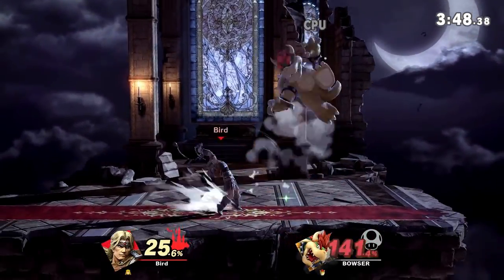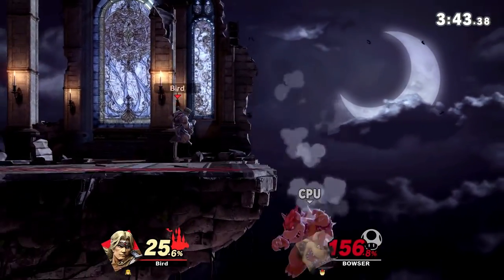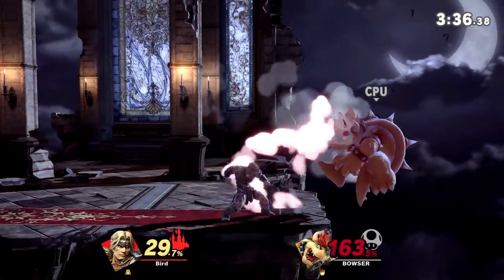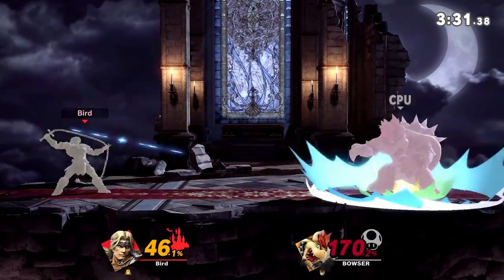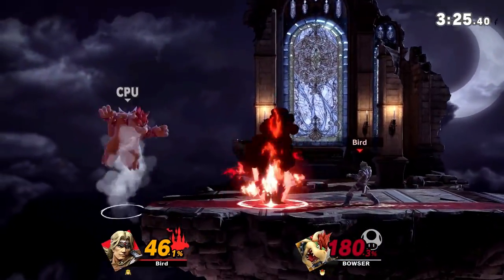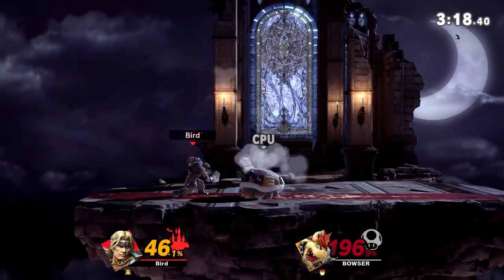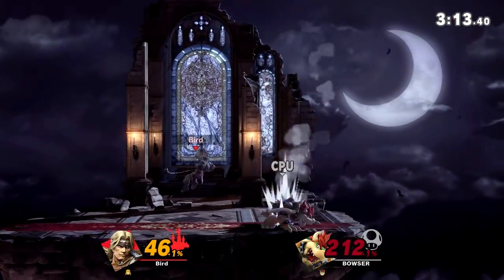The down B is the one big difference outside of visuals and personality that Simon and Richter have. The down B is the holy water. Simon's has a fire property — things like Link's bombs will detonate, and if you throw that when they're holding one, the fire will catch them on fire. Richter's actually has an aura property similar to Lucario, with a blue flame. The up B — the uppercut — is pretty strong, almost like a Shoryuken. You can use it to get people off of you.